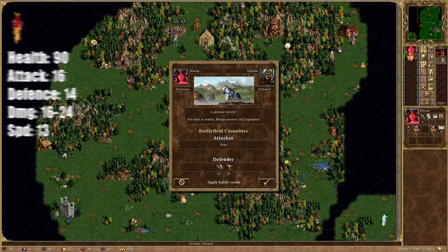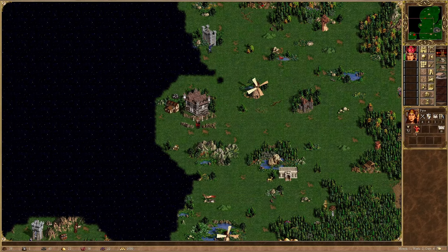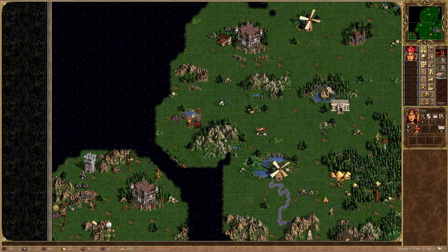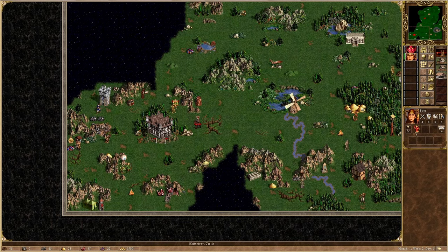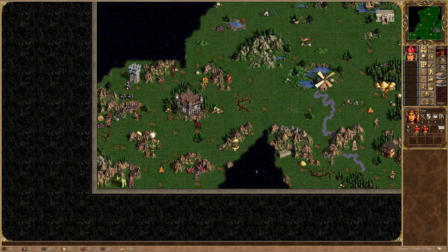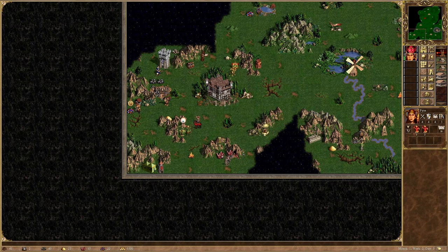I take out the first and second of Red's 4 towns — a rampart town in the north and a castle town in the middle of the map. High level units this early, upgraded as well, are just too overpowered. The very next day, I take advantage of Pyre's map mobility to take Red's second castle town as well.